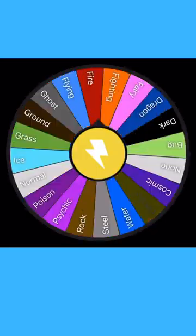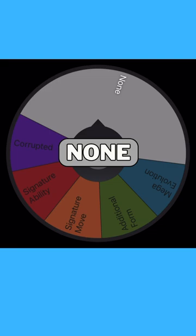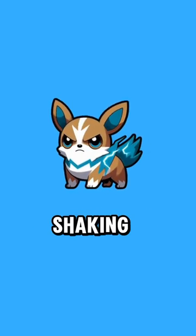Your second type is going to be none, which means you're a pure electric type. And the last step before we see your Pokémon — let's see if you have an x-factor — none this time. The first stage of your Pokémon is Watwa, the pure electric type chihuahua.